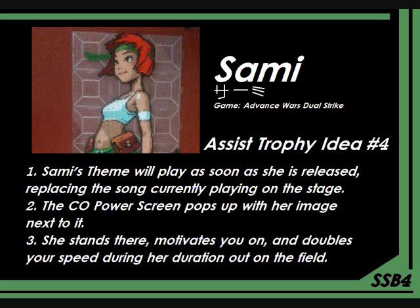Once she pops up, in standard Advance Wars fashion, when you use the CO power, it's going to show an image of her after she's summoned and is standing there on the map — an image of her on the front of the screen that says 'CO Power' or something like that. And Sami is not one that's going to attack the player; she's just going to stand there and motivate you on.